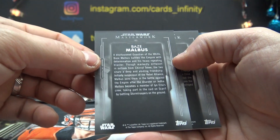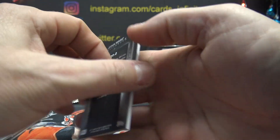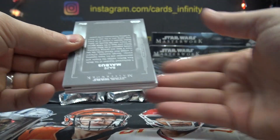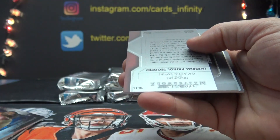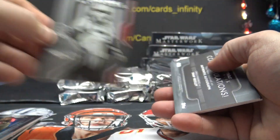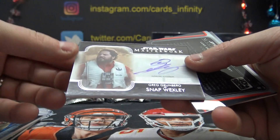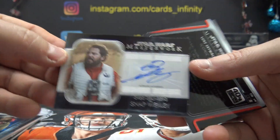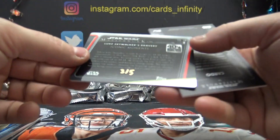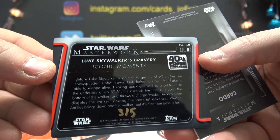I'll keep them with some of those, I might use for shipping. Bays is 5, 21 on that one. Bays is 5. That's a 4 — I don't see a number on that one. Imperial Trooper: 4. Snap Wexley. GG — G is 7. This is hand numbered, Iconic Moments 3 of 5 — going to Melvin.